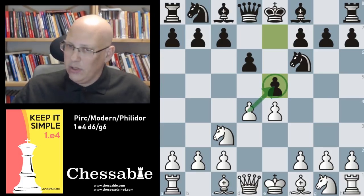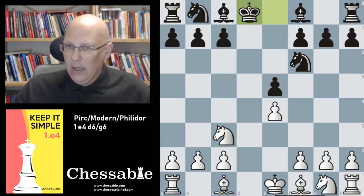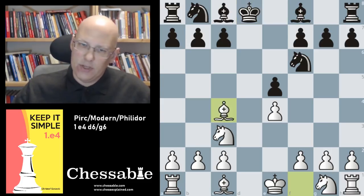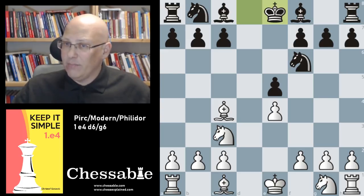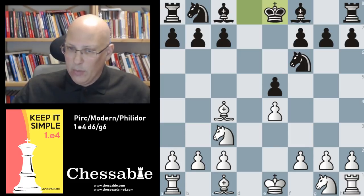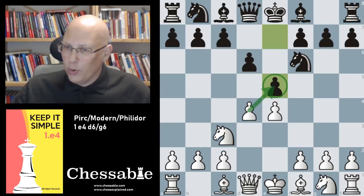After e5, we would have the option to take on e5 and go into an ending, but this is not that promising for white. After bishop c4, king e8 seems to leave not much at all for white — surprisingly, it looks like white should have a slight pull but there really isn't much. It is a more ambitious choice to play knight f3, which is the absolute main line nowadays, not the capture.